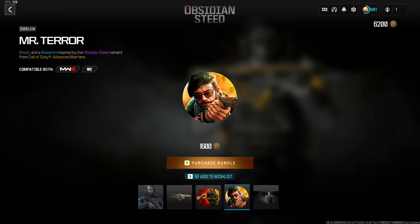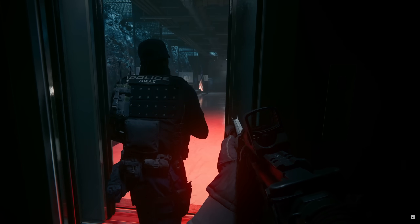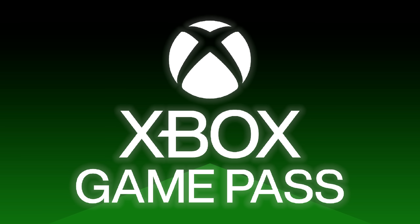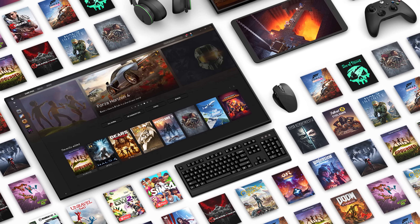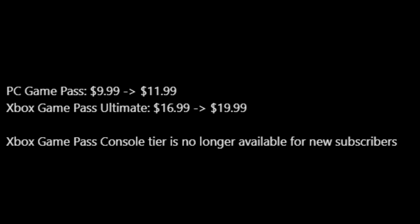Now let's talk about Black Ops 6. The first piece of bad news is the price increase as a result of Black Ops 6 being on Xbox Game Pass. We originally thought the price increase probably wouldn't happen until around the release of the game, but they've already started the announcement. According to Charlie Intel, Microsoft is increasing the price of Xbox Game Pass starting now for brand new users and in September for existing users. The PC Game Pass went from $9.99 to $11.99 — a two dollar difference every single month.